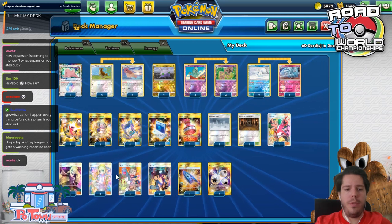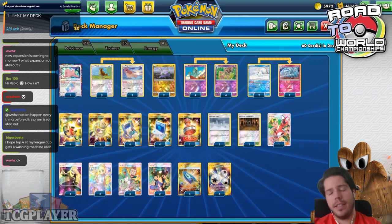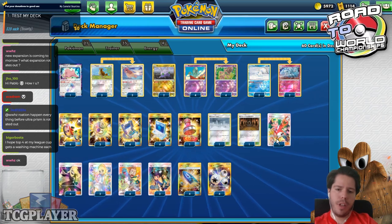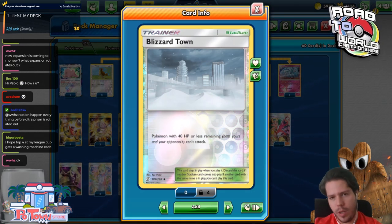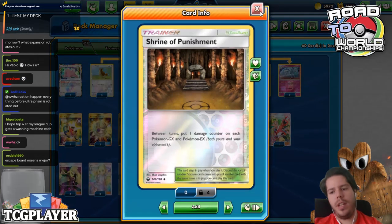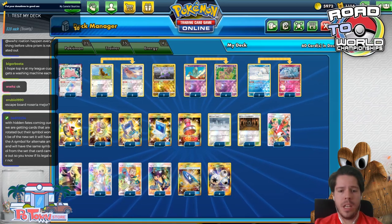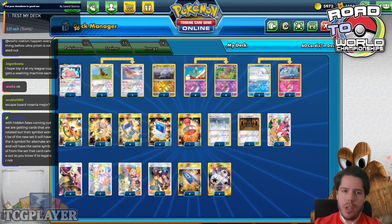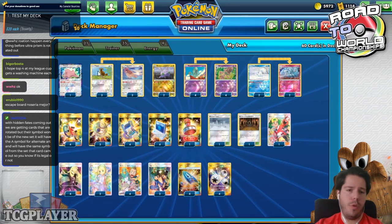Supporter-wise, we have 4 Professor Elm's Lecture, 4 Cynthia, 2 Lily, 2 Tate and Liza for the switching effect and shuffle draw, and 1 Copycat. Since we're preventing items, our opponent's hand should start accumulating, so the Copycat could be pretty good. We also have Blizzard Town where Pokémon with 40 HP or less remaining can't attack — a way to prevent Giratina from running over, though this still has a very bad Malamar matchup. We have a Shrine of Punishment for a little extra damage, 4 Pokégear to set up, 4 Acrobikes to thin, 1 Reset Stamp, and 4 Triple Acceleration Energy.